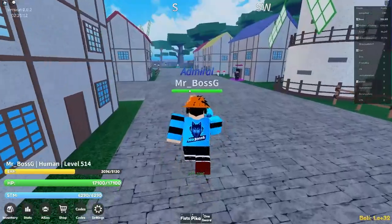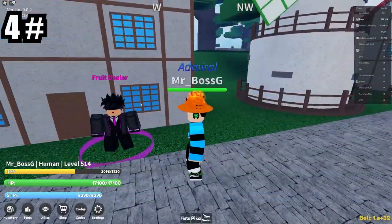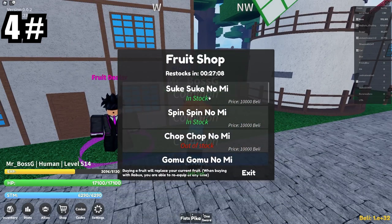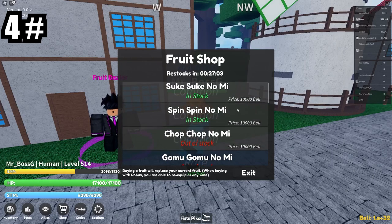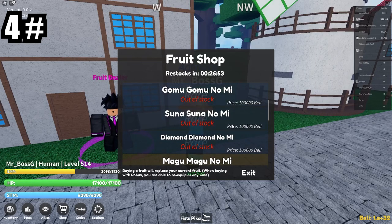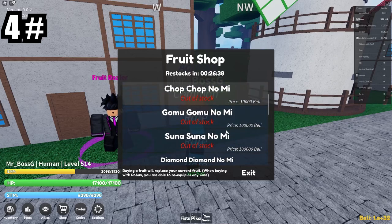Going from hardest to easiest — this was number five. Number four is the Fruit Dealer. When you click on him you can see how many Devil Fruits there are. You can choose any Devil Fruit — for example, Suke Suke no Mi is in stock at 10,000, as well as Chop. I recommend buying Chop because it's quite good for beginners. Costs around 100,000 in-game money, which is easy to get. Magma costs 500,000 and the rarer fruits cost up to 5 million, going from common to mythical.